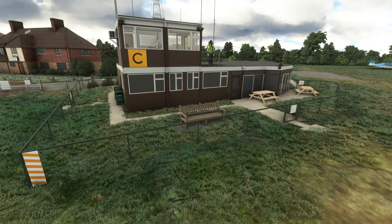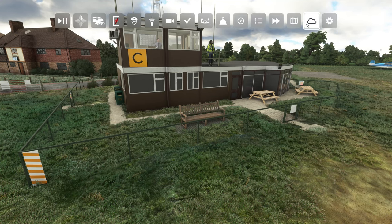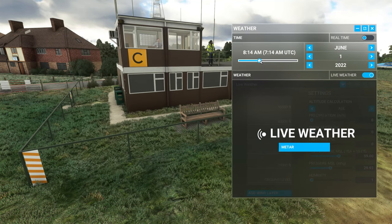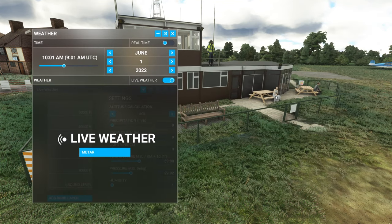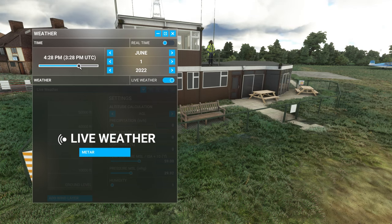You're also going to see some dynamic scenery. So things or people around the airport are going to change depending on the time of day. We're currently here at 8:14am. Let's jump forward — at 9:53am this guy's come along, and we've got a lady sitting down at the bench here and another guy over on that picnic table.